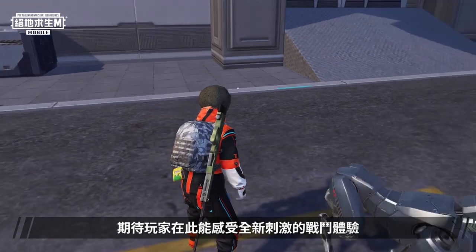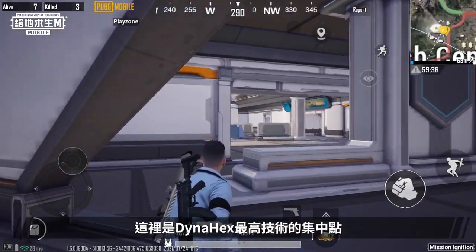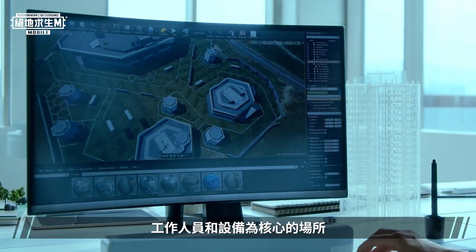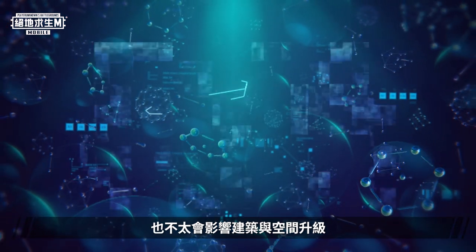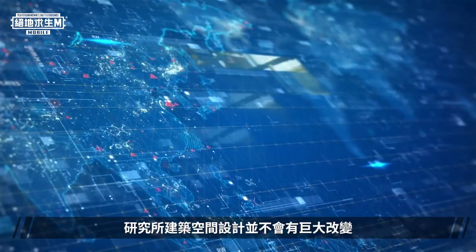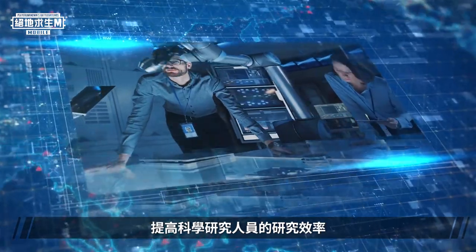We look forward to players having new and exciting combat experiences here. Next up is the tech center. Dynahex transformed the original school into a brand new tech center — this is where Dynahex's most advanced technologies are kept. When designing the tech center, we thought the design should be centered around the staff and equipment. In most cases, scientific and technological developments lead to improvements in staff and equipment without excessive upgrading of buildings and spaces. Which is why we believe that within the next 30 years, there shouldn't be huge changes in the design of the lab buildings.